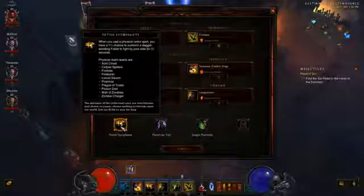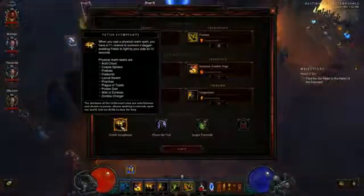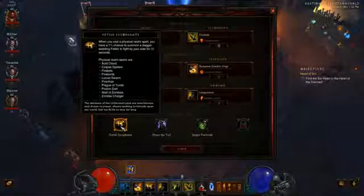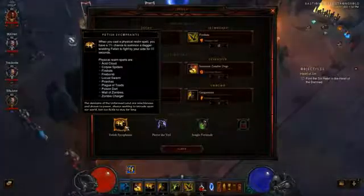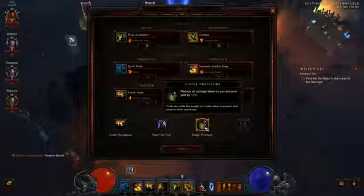For Gargantuan I use the Restless Giant rune. Now let's look at the passive runes — this is really important because you want a big army. When you cast a physical realm spell you have a five percent chance to summon fetishes. Fire Bats triggers this, and Wall of Zombies does too, so by using those you get a ton of little fetishes. Pierce the Veil increases damage and reduces all damage taken.